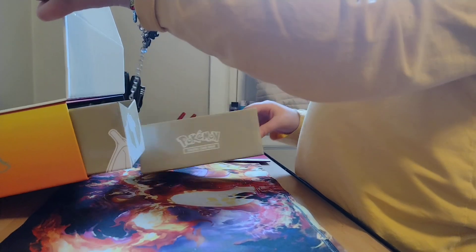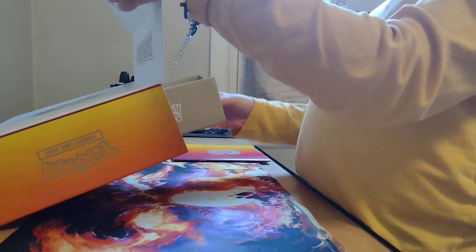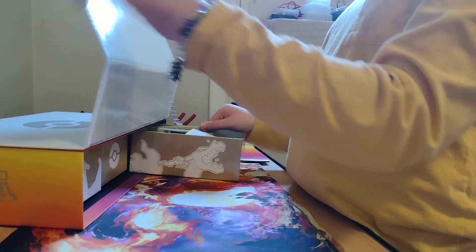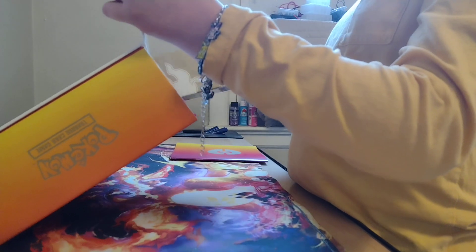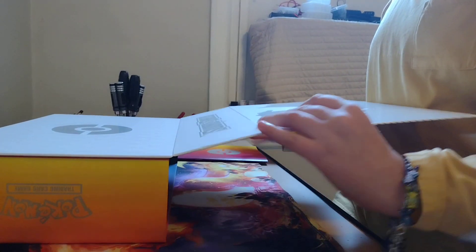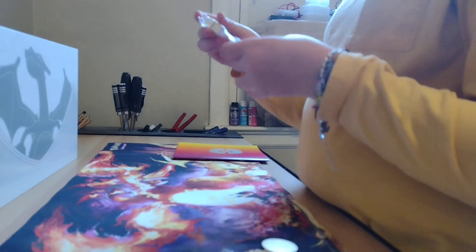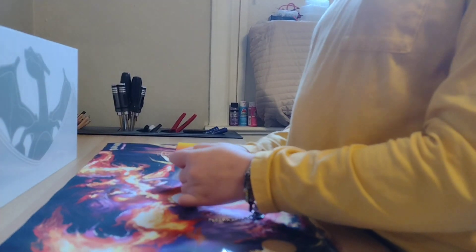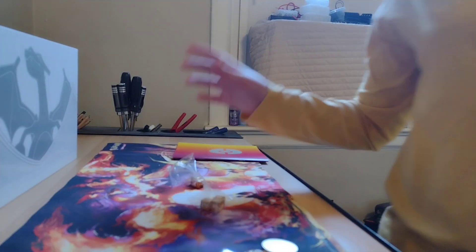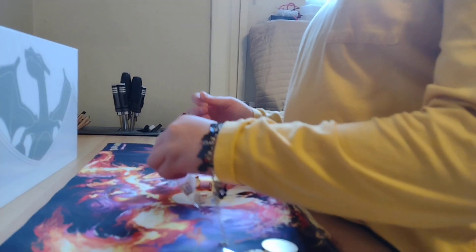Here's the little booklet. Now let me get this back in somehow. And let me pull out this — here's all my Pokemon. So I got my little dice. I got my cute little gold dice. They do actually look like real gold.